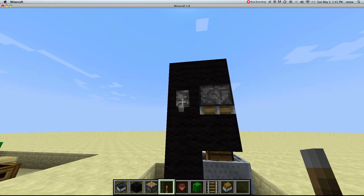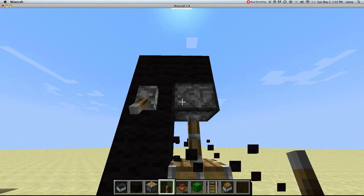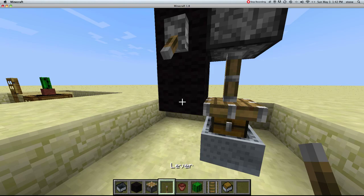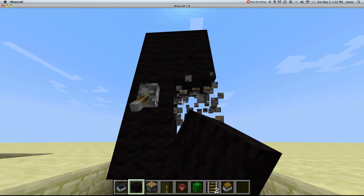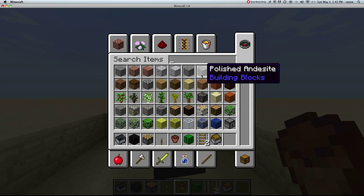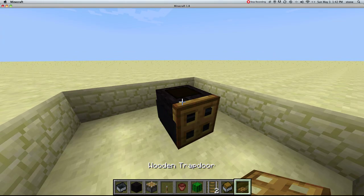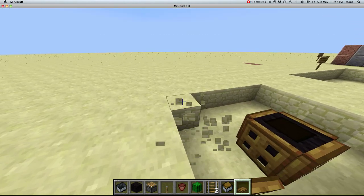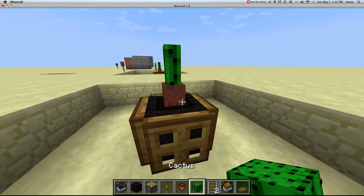What you want to do: break that so it's down right there. Put it there. There we go. And then you want to put it down, break that, break all this. And then get a trapdoor — you're going to need four trapdoors. Put it like that and make sure not to move the minecart or else it will mess up. On top, and then the cactus inside, and then boom.